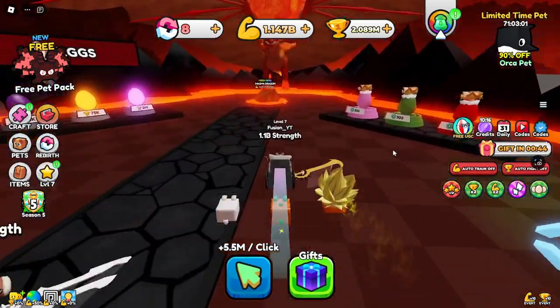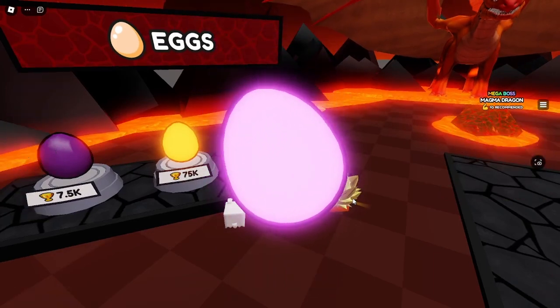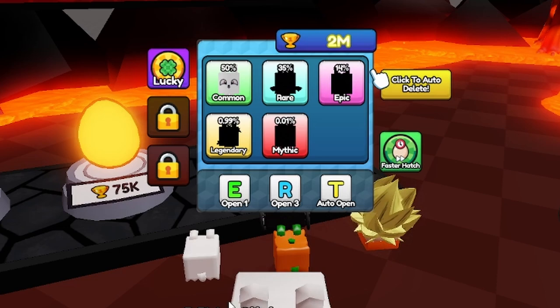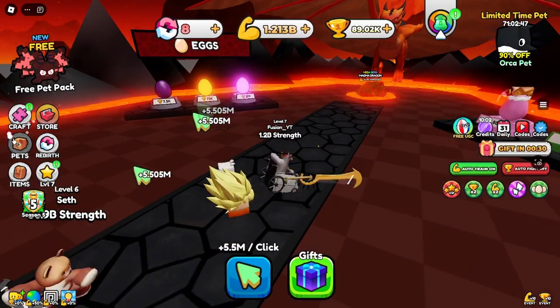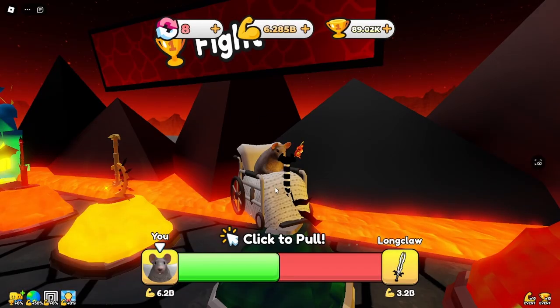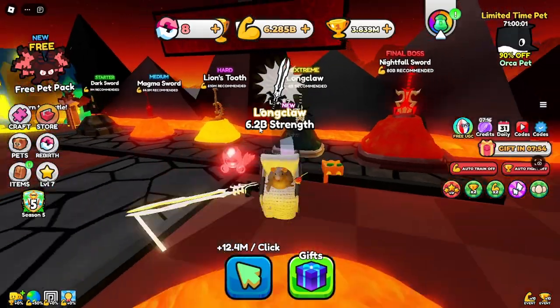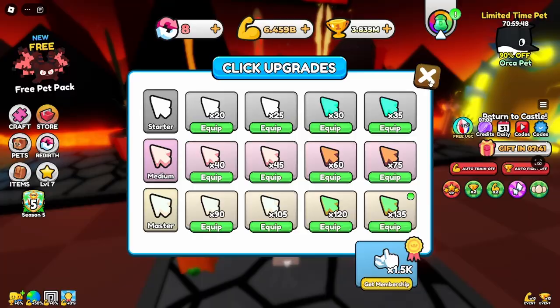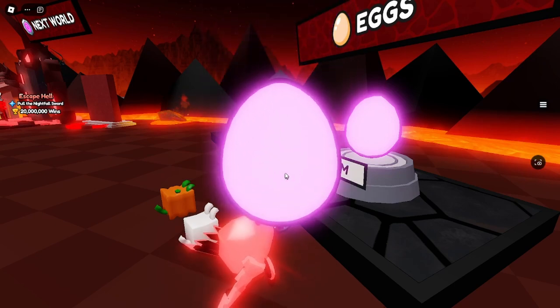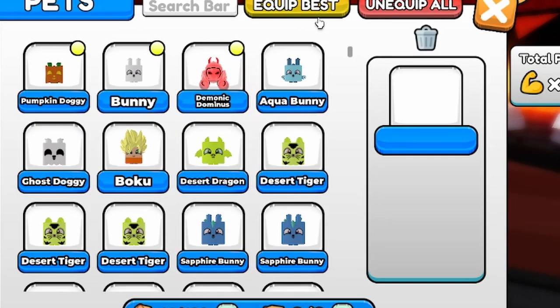We can run so much faster now. Let's get this egg — why not, probably a common. What great luck we have. Now we get eight million. A few moments later — six billion. Let's do Long Claw. That's easy! Let's see how much we get now. I was expecting a big difference. Let's see if we get a better egg — we got a rare! Let's see if it's any better. Nice.